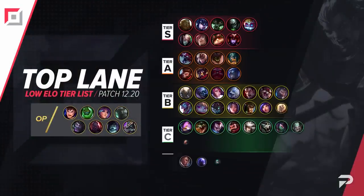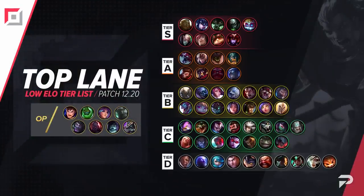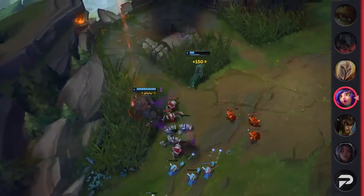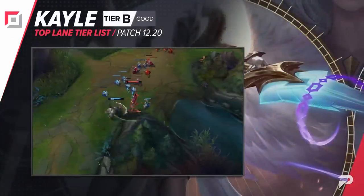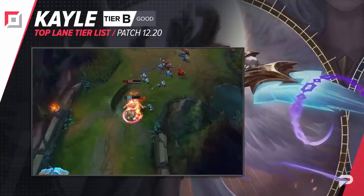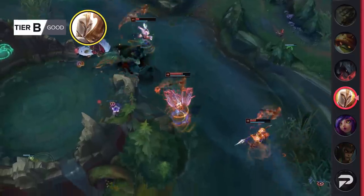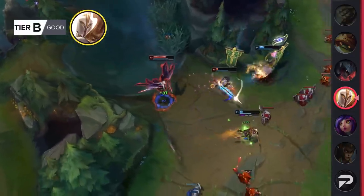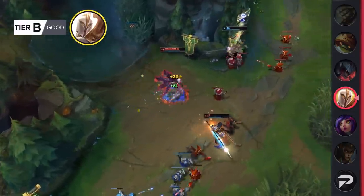We usually push Niko as a strong pocket pick for top laners, but in the lower elos she's been struggling lately, so we're demoting her to the B tier. If you can make it to the late game with Kayle, she's still the same hyper carry as ever, but she's been finding it harder and harder to make it to that point for the last couple of patches. This lack of consistency makes her feel way too coin flippy to pick, so we're going to move her to the B tier as well.